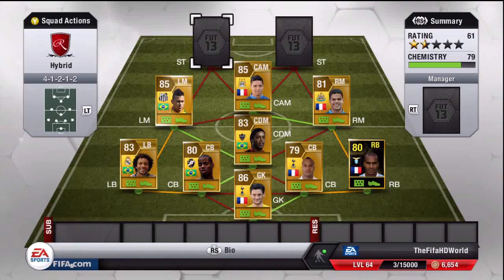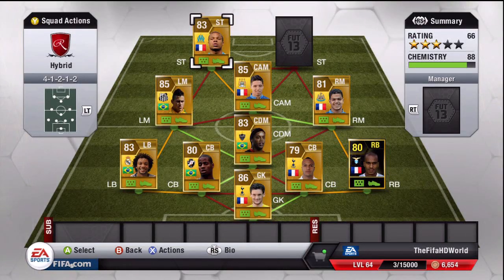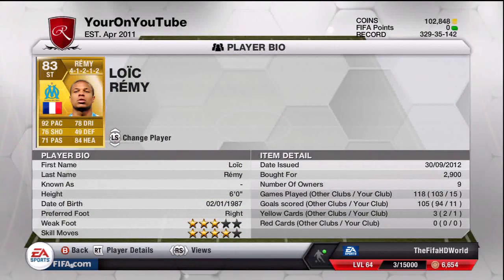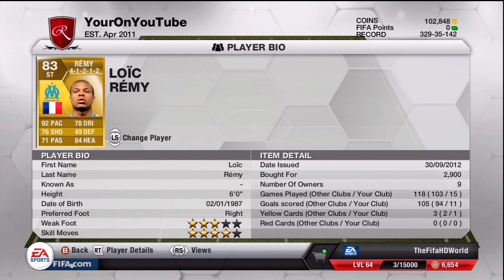The first striker is Remy — this is the Marseille version. I picked him up before he transferred to QPR, and the QPR version costs about 40k, which is ridiculous when I paid just 2,900 coins. He has four-star skill moves and three-star weak foot, and scored 11 goals in 15 games. There's no point paying 40-50k for a player you can get in another league for 2,900 coins and still get nine chemistry. He has 92 pace, 76 shooting, 78 dribbling, and 84 heading. He plays for Marseille on the card but plays for QPR in real life, and scored on his debut for them on Saturday.